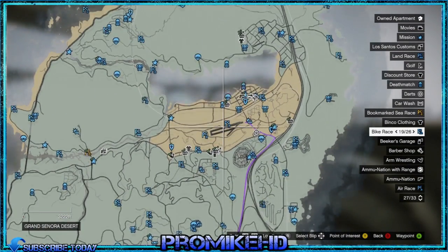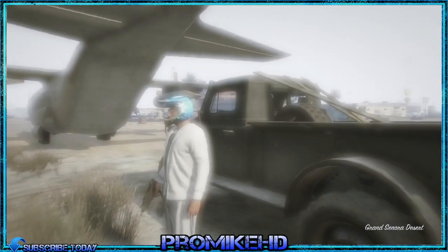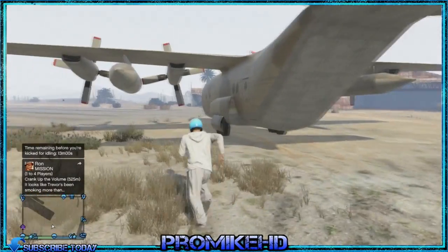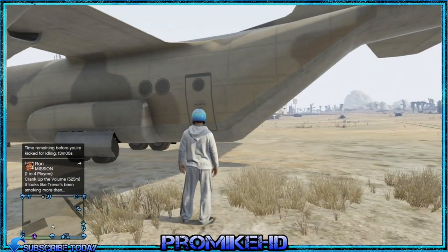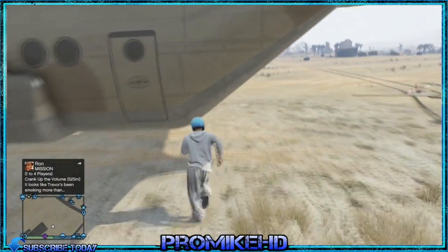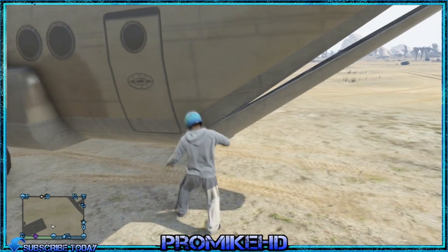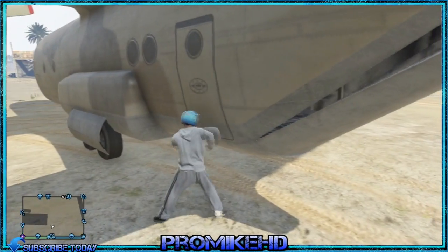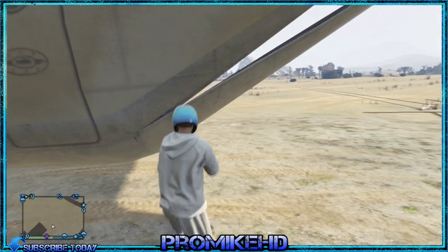Today's video is about how to actually open the back of the cargo plane. As you can see I've got a little truck there. People think you get in the plane and actually press a button - no, you actually do not. It is the most stupid way to open the plane, but all you have to do is literally just punch the plane. As you can see it's opening - you just punch the plane and it opens itself.